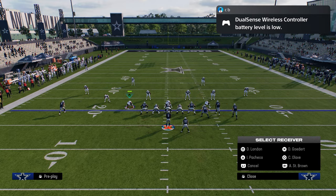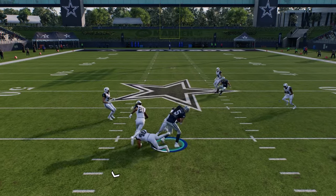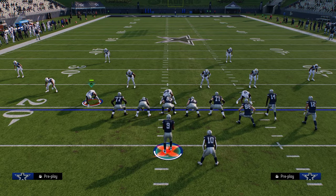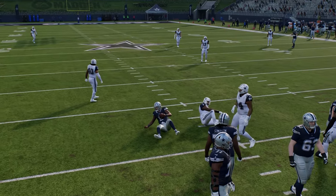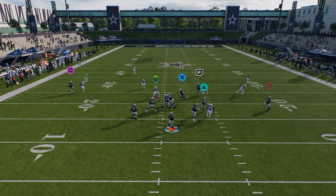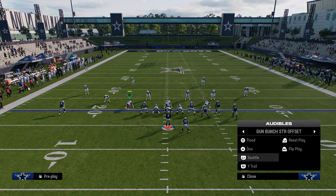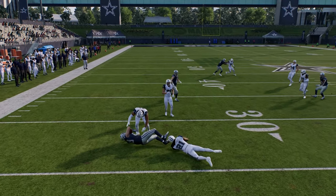Flood is really good — might be the best play in the bunch strong formation this year. One of the best routes is the glitchy fade route. You also have Seattle, which is really good against zone because it spaces the field well. The flat defender on the left side is put in a ton of conflict. If they back up, you can just throw the drag.